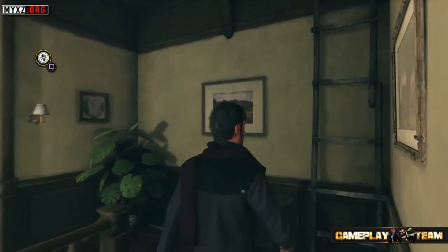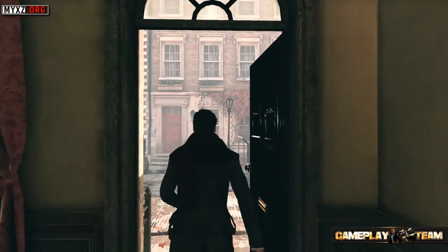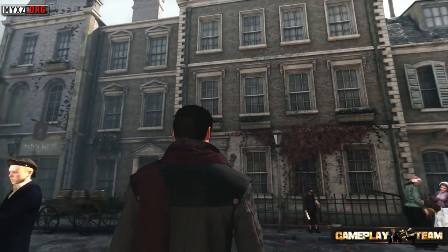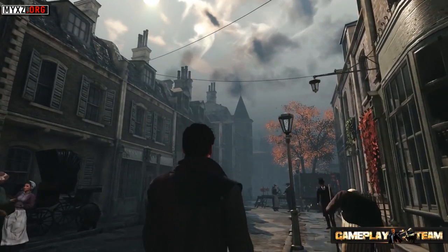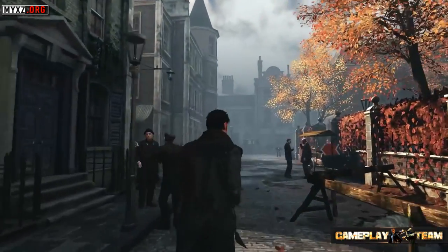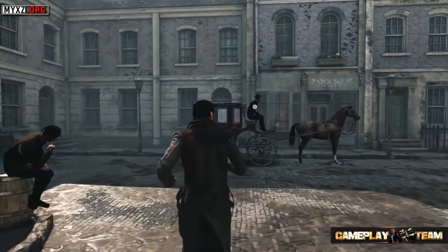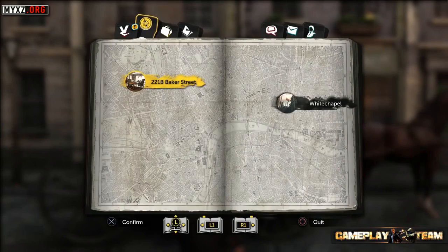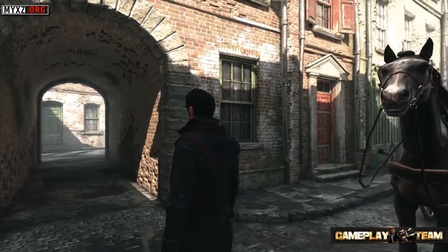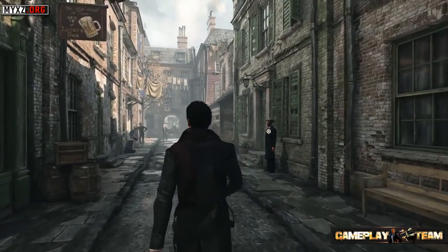For the first time in the Sherlock Holmes games, you can move freely through several districts of London. The area around Baker Street lets you appreciate the power of the technology, in particular the use of physically based rendering, which makes lights and textures seem more real than ever. You can switch to a first-person perspective at any time, which may help you find clues. To go to Tom's home, speak to a cab driver and select your next destination.